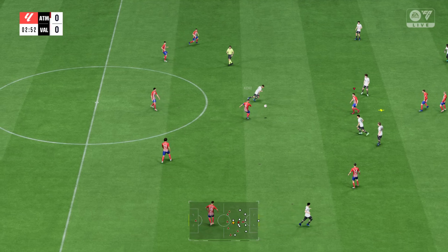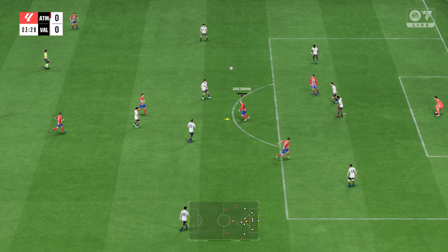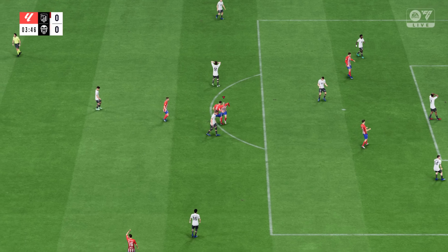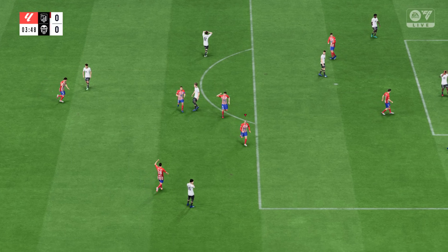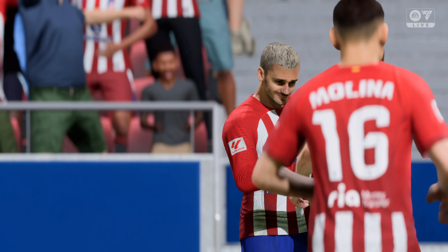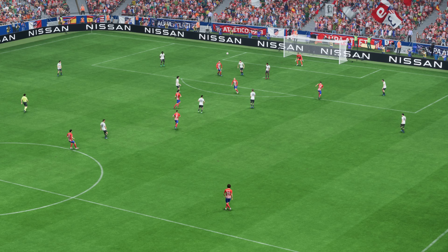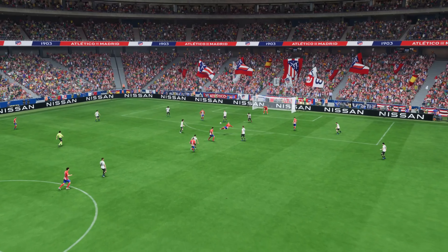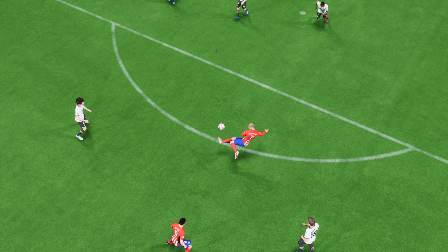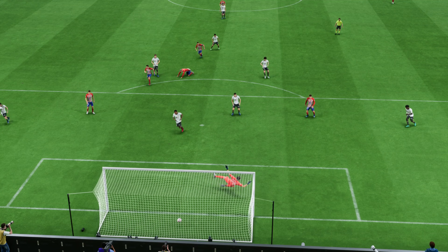Here's how Atletico Madrid line up — Yan Oblak is in goal, Stefan Savic plays alongside Mario Hermoso. Oh yes, an incredible strike — that's got everything you'd ever want to see from a goal. Well, we can see it again, and it's a wonderful assist. Beautiful technique to create the chance and then what a finish too — he gets plenty of power on it, which makes it hard for the keeper to save. It's a really good goal.